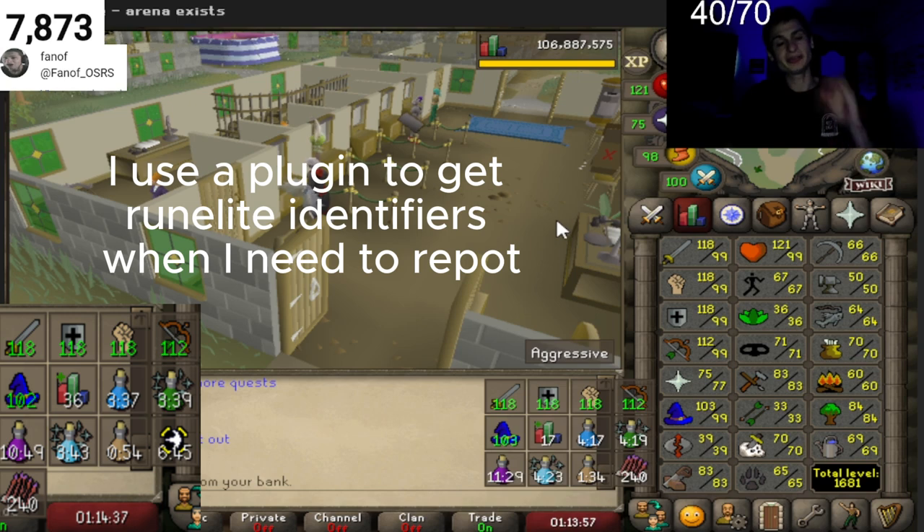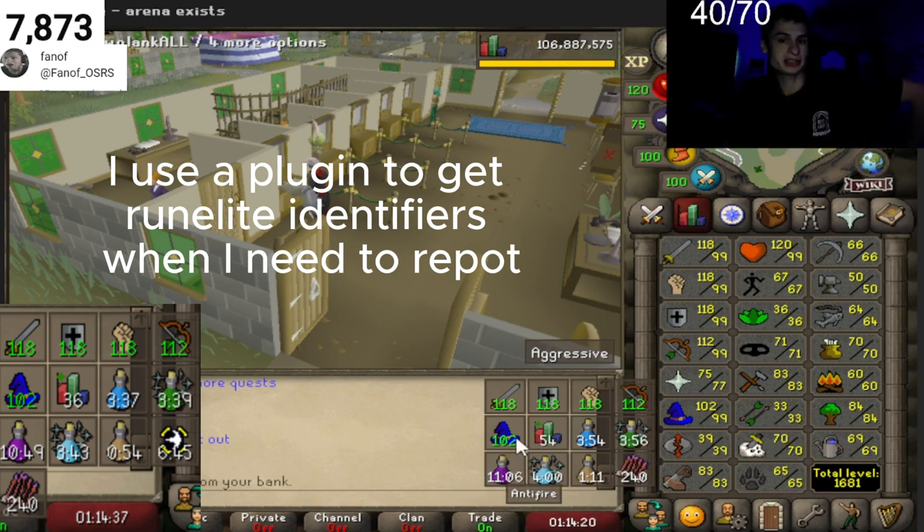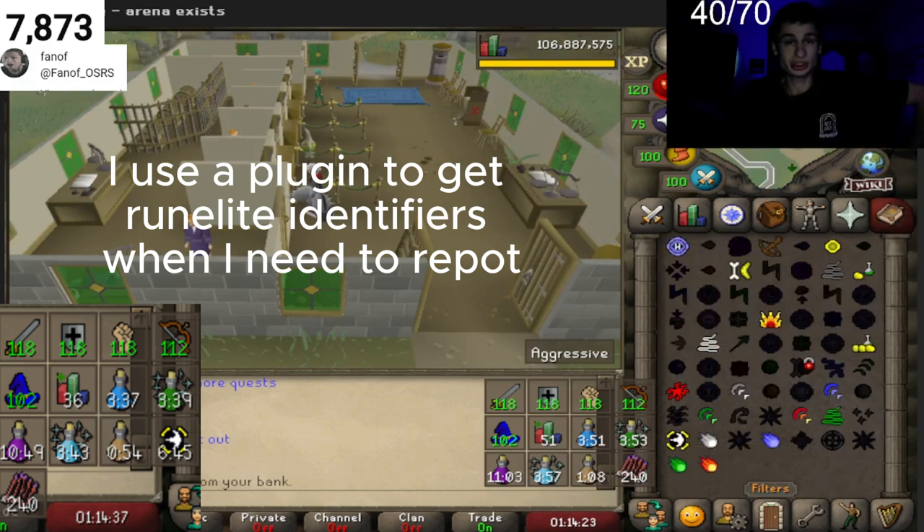Here's what I use. You don't have to use all of it, but it is the most optimal. Except one thing I'm missing, which is the Imbued Heart. What I use is: Divine Super Combat Potion, Divine Ranging Potion, Minify Remedy, Stamina Anti-Venom, and Extended Anti-Fires. Make sure you have that as well as Charge.